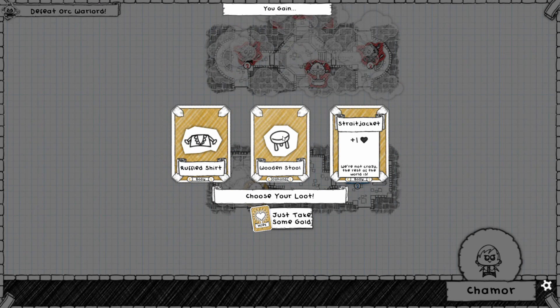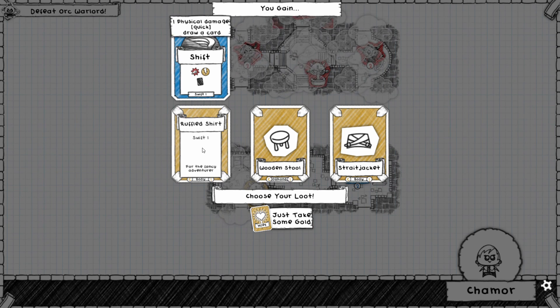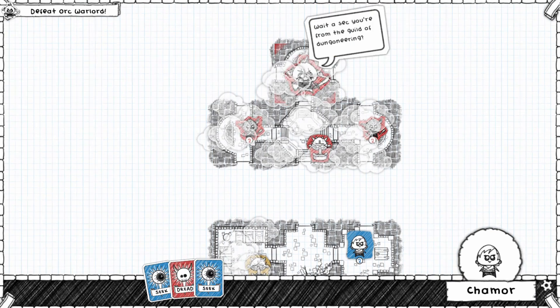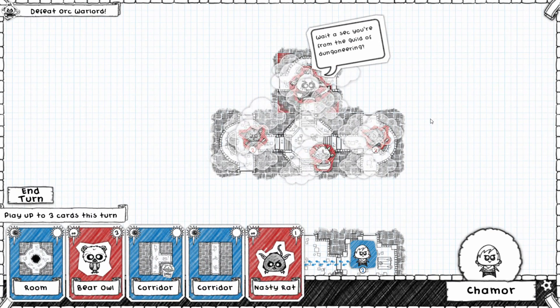We got a Straight Jacket which gives us plus one health. I think the Straight Jacket is what we'll go with, because having more health always helps until we get better stuff.